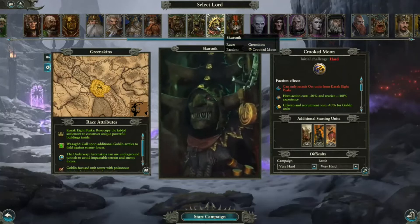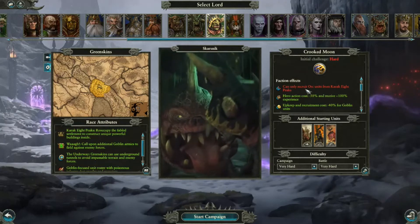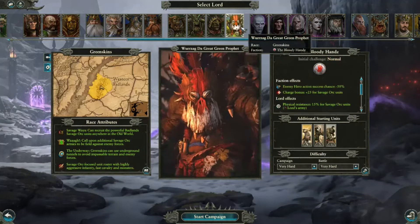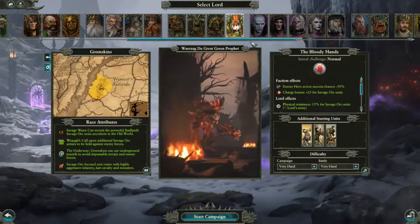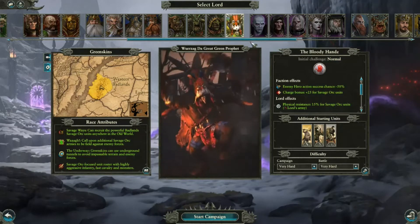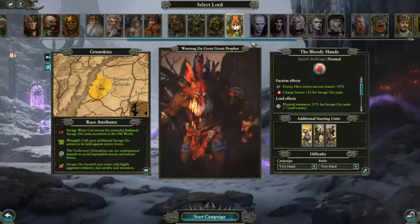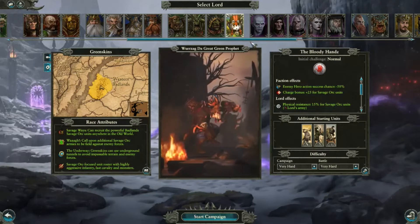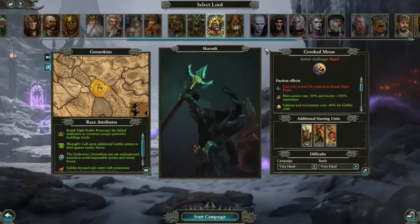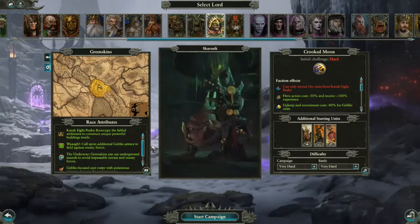Let's have a look at Skarsnik. Initial challenge: hard — can only recruit Orc units from Karak Eight Peaks. That sounds quite topical, really. Or there is Wurzak the Great Green Prophet, which is quite tempting because it's kind of out of the way and has lots of room to expand. It's a tough one. Let's do this on hard. I've not been Skarsnik before, and who doesn't love a crazy goblin with a big squig?